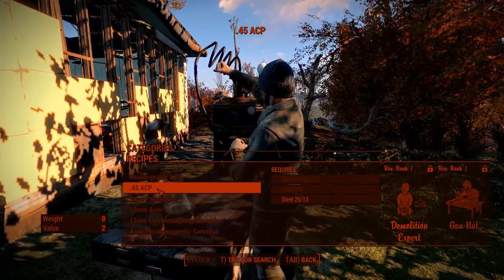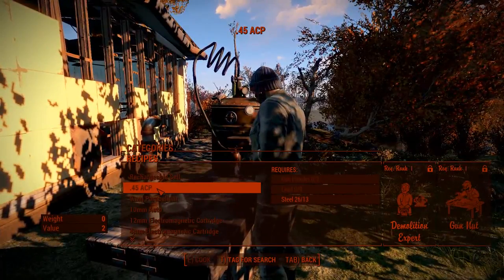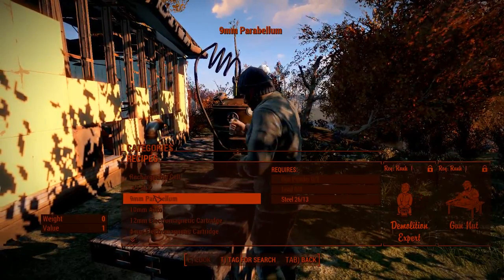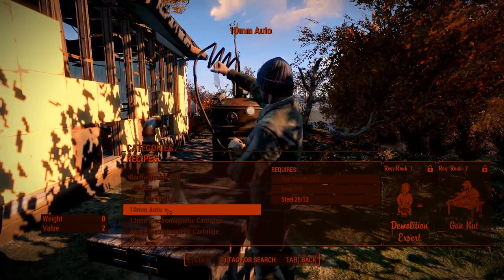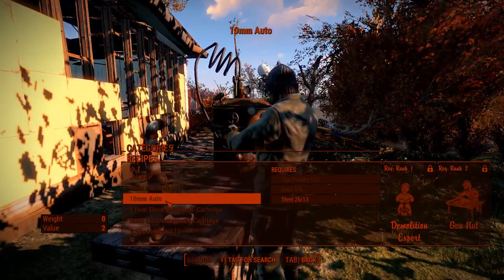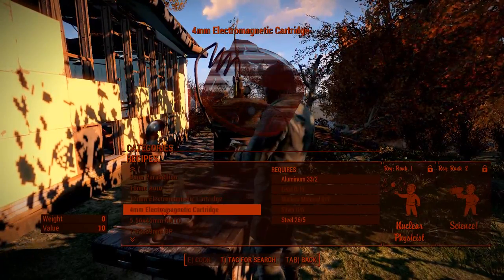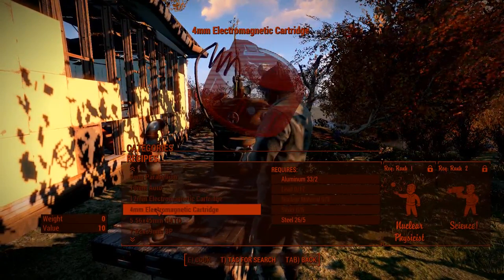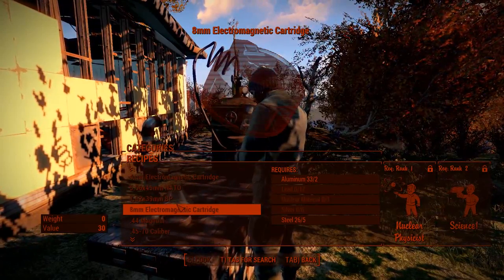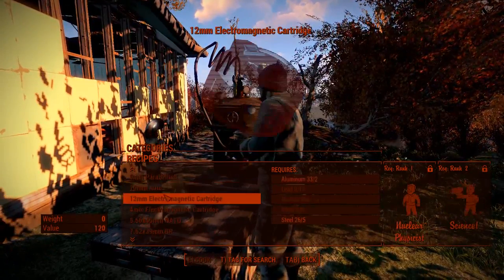You have the .45 ACP. The recipe requires the Gun Nut and Demolition Expert perks, lead, and gunpowder. The 9mm — previously named the .38. We have the 10mm auto. We have different types of electromagnetic cartridges. We have the 12mm, the 4mm, and also the 8mm. The 8mm is now the standard cartridge for the Gauss gun, with the 4mm and 12mm offering a different variety and abilities.